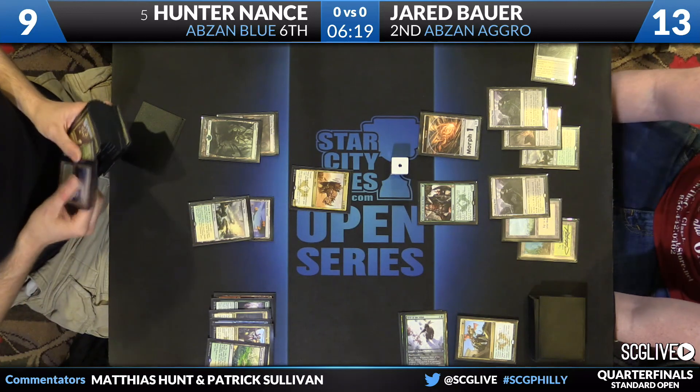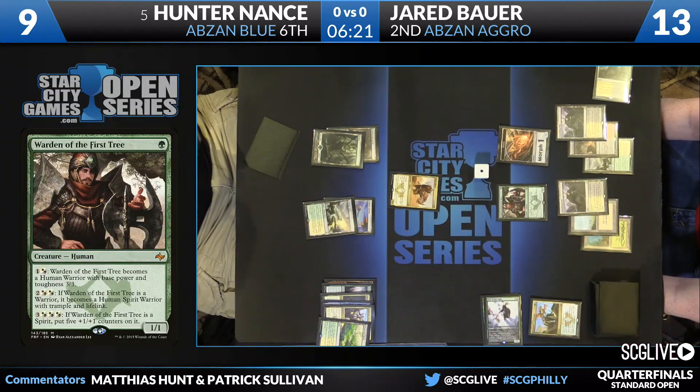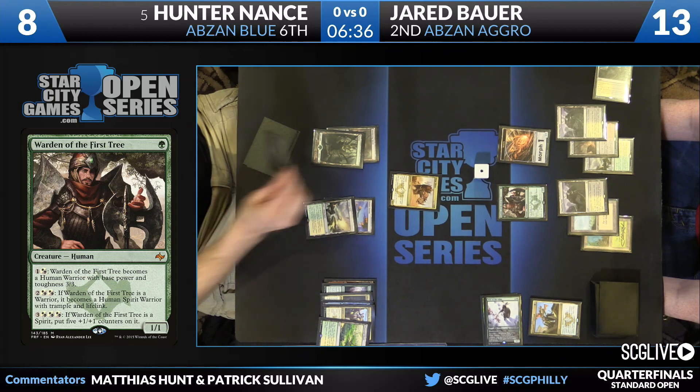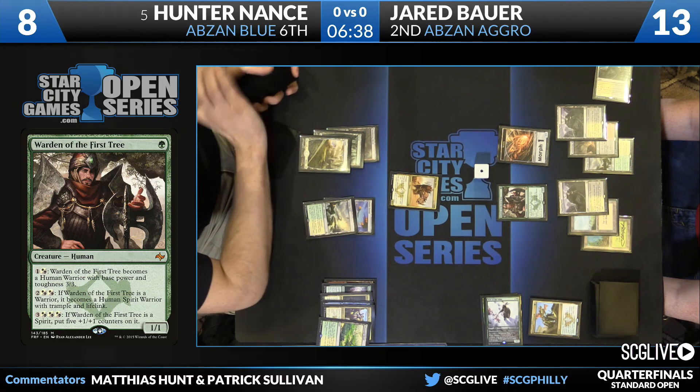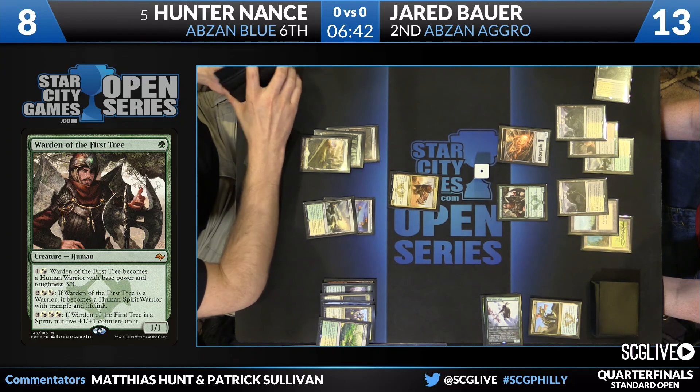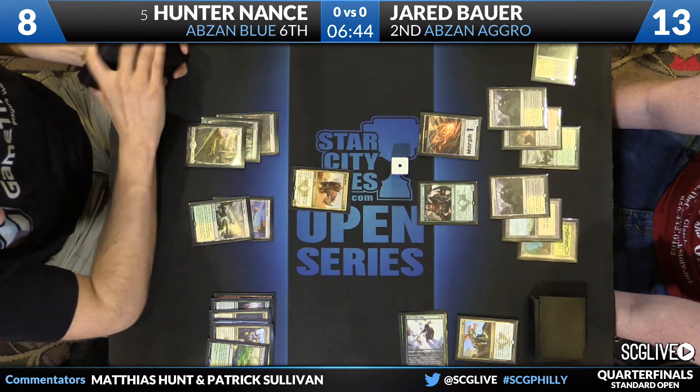Land seven can play for Jared. Still has a Den Protector face down. Bauer can get land number eight to allow him to animate both copies and attack with two Shambling Vents. He doesn't necessarily have to get back Dromoka's Command with this Den Protector, depending on what Nance does. If Nance doesn't have another blocker, he can just get eight lands and flood the board with creatures. He can also sit back and pump Warden, forcing a removal spell from Nance.